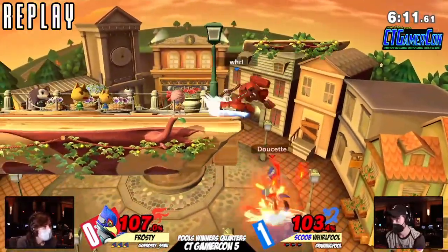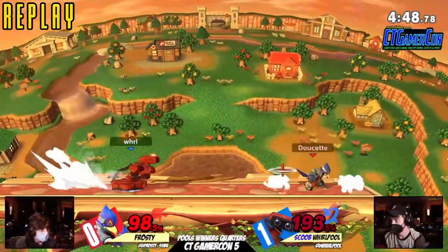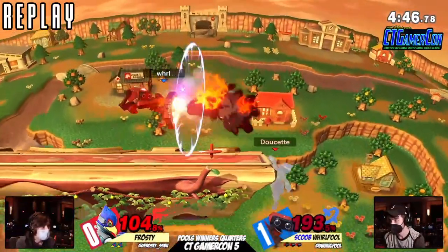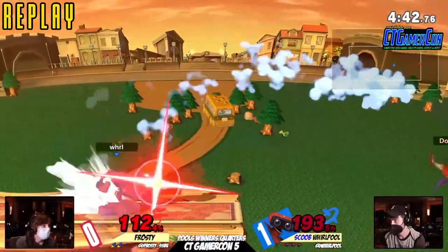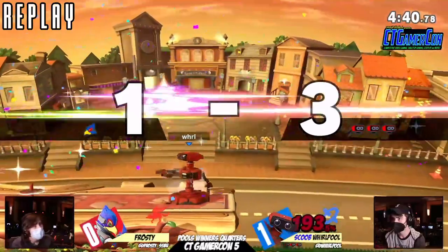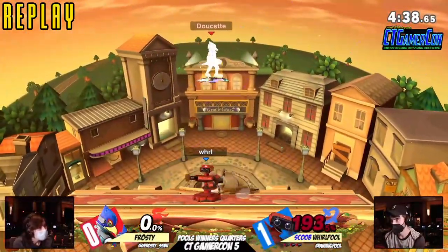Look at all these air dodge reads out of down throw — they're really good. Whirlpool just understood the matchup. He knew exactly what he had to do and then did that thing. Which is what you have to do in this matchup when it's bad — you have to understand it to a level like this. A level where it feels like maybe Rob should win this now.